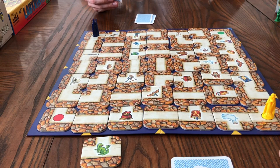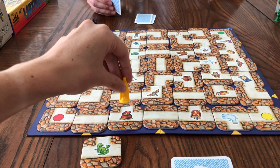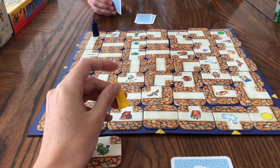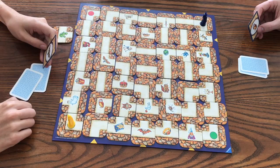On your turn, you will be able to move anywhere on the board where the trail follows — up and down, or straight across. It doesn't matter how many tiles you move; you can move as many as you want. You just have to stay on the path.